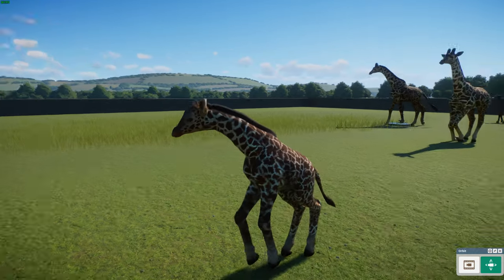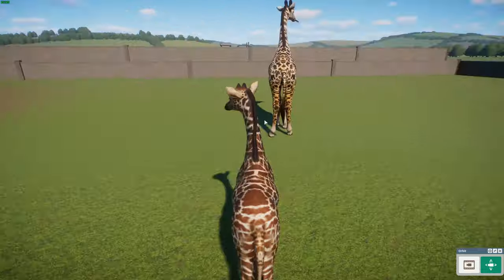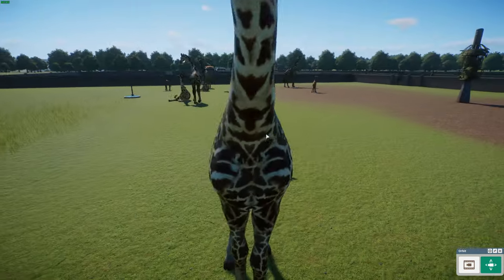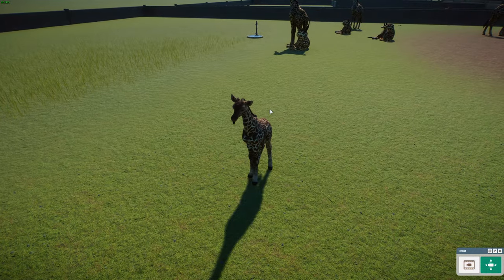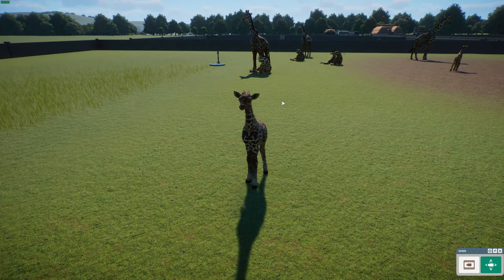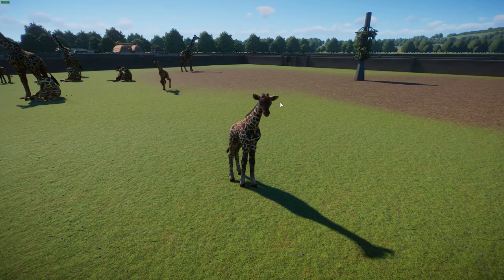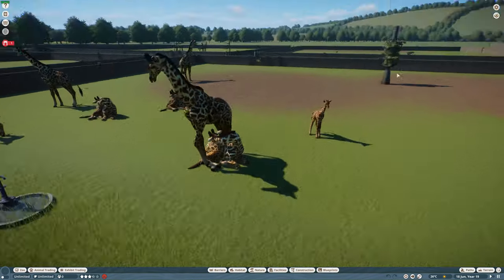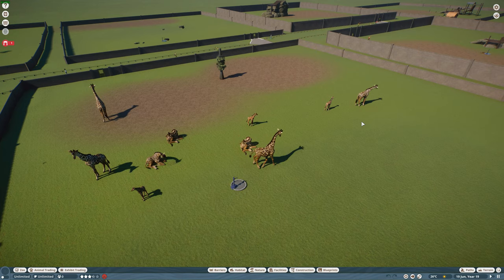Several government agencies manage giraffe conservation, including the Kenyan Wildlife Service, Tanzania National Parks, and the Zambia Wildlife Authority, along with various non-governmental organizations. In captivity, because the split of giraffe species is quite recent, some have been hybridized with other subspecies, which isn't ideal, but they are doing okay — some have successfully given birth. Really wonderful animals — this was done by Leif and Nicholas Lionrider.